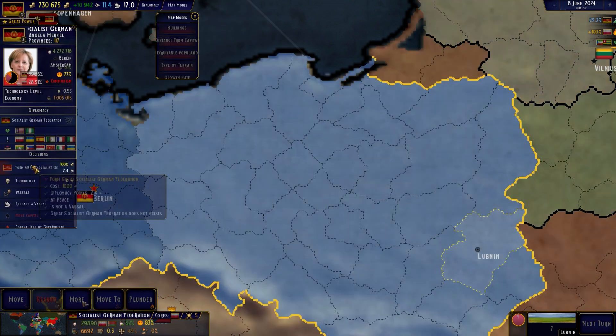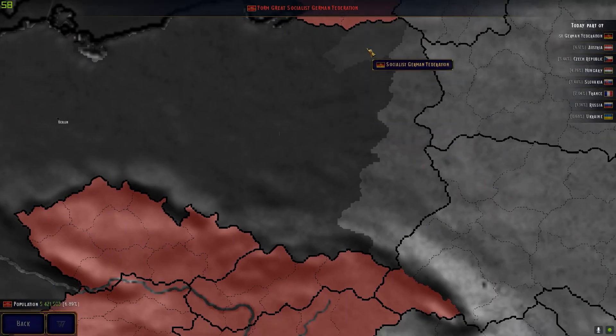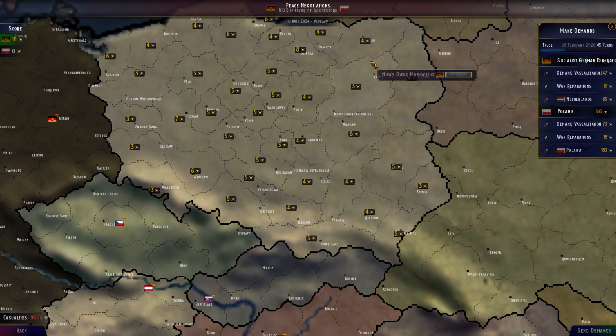Okay, what we need is just a bunch of these — not really all of them, but we can just annex them. It's not really that important.